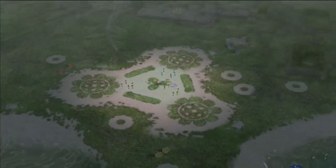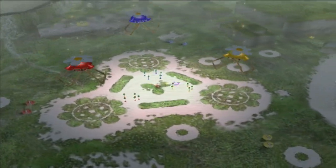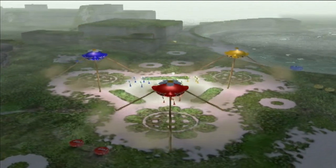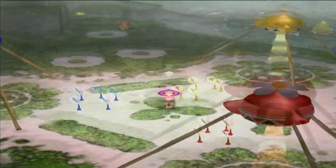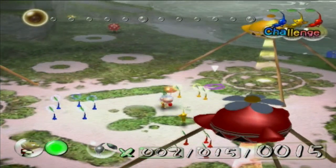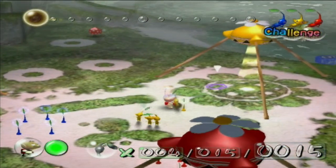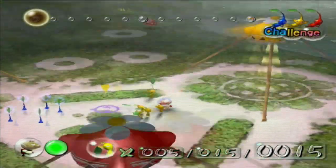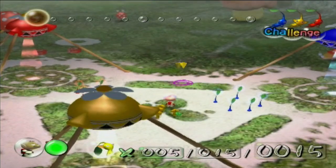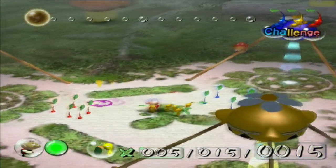I would say this is probably the hardest out of all the challenge areas, even more than the Forest of Hope with all its Bulborbs, Bulbears, Dwarfs, and the Pearly Clamp Clamps. Because the Distant Spring has Wallywogs and water and such, and it also has a lot of mini-boss enemies located in it. Such as, literally, right outside of camp — the Puffstool's over here along with a bunch of Dwarf Bulborbs.